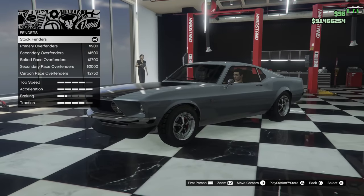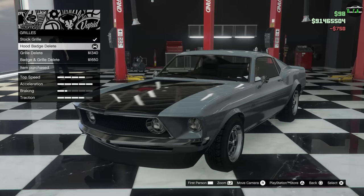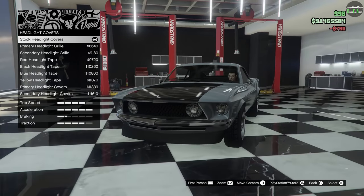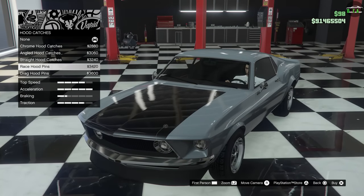Fenders — also stock. Grill — you're going to do the hood badge delete. Headlight covers — stock. Hood catches — you're going to go with the race hood pins.